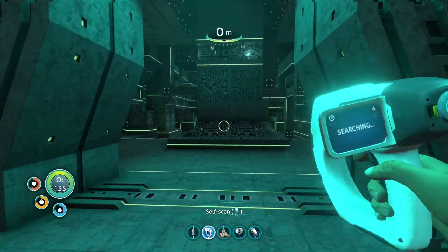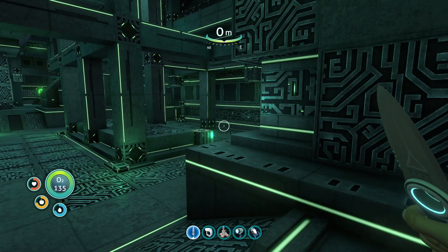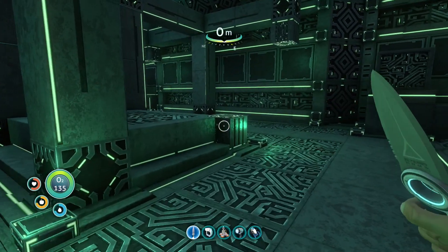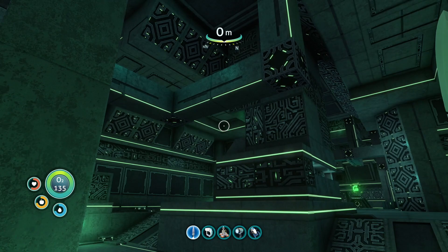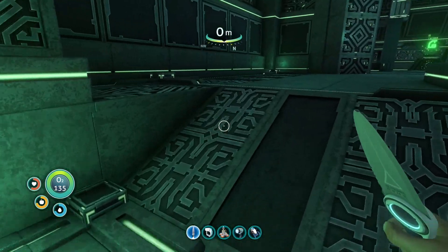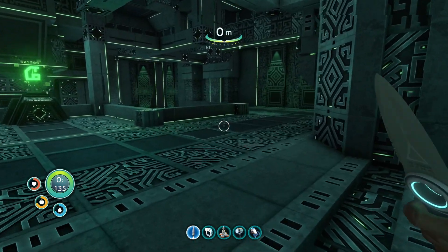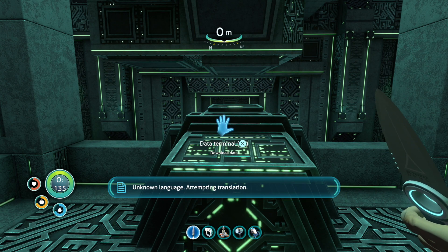What are you showing us here, game? I chose the knife because it's the most inoffensive tool, but I don't know how to put it away. It's made by Altera — all the motifs look pretty much the same, this kind of glyph-type design with green highlighting. What's this — a trophy for finding the enforcement platform! Unknown language — attempting translation.